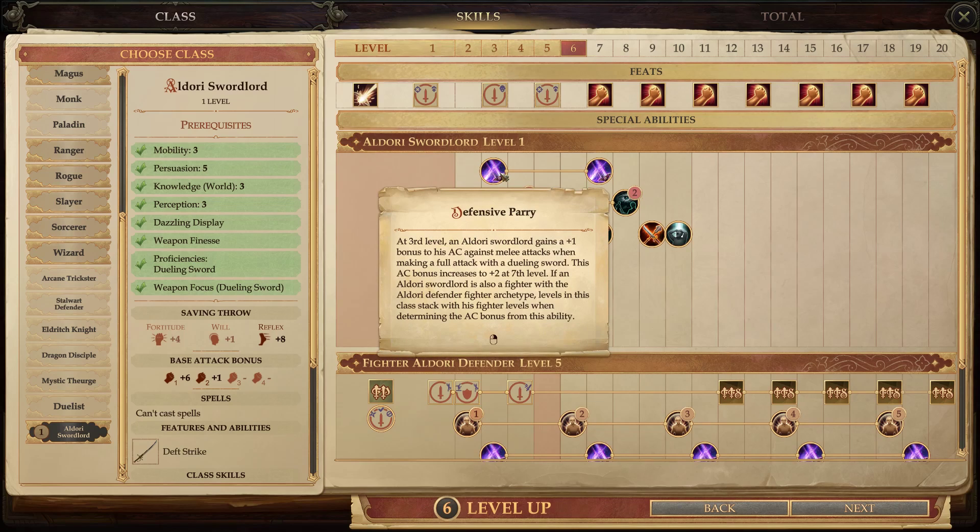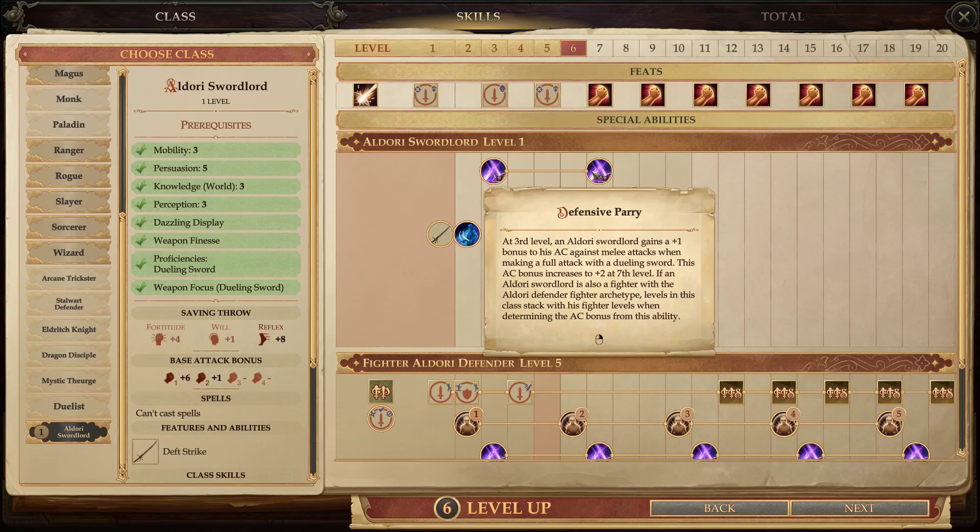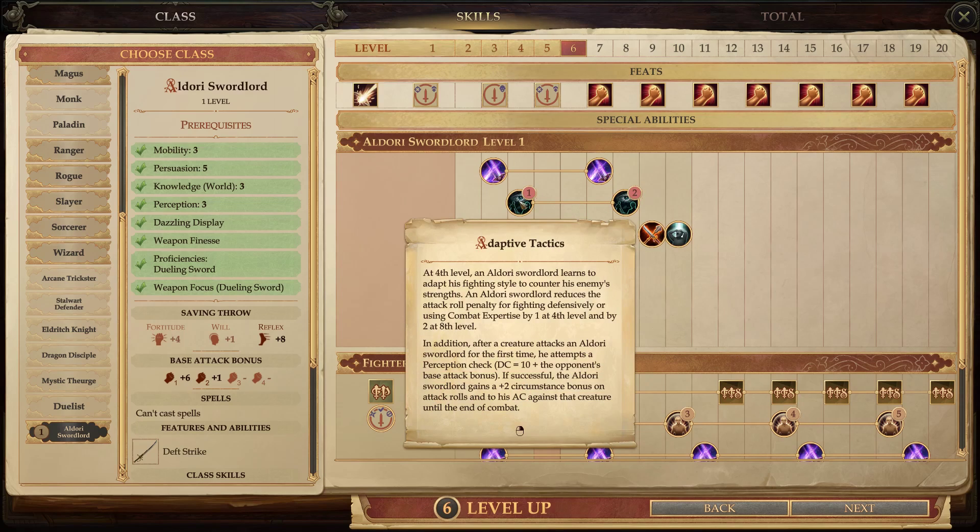At level 3, Defensive Parry: the Aldori Sword Lord gains a plus one bonus to armor class against melee attacks when making a full attack with a dueling sword, increasing to plus two at level 7. Levels in this class also stack with Fighter levels when determining the AC bonus from this ability — so Aldori Defender stacks really well with Sword Lord. At level 4, Adaptive Tactics: the Sword Lord reduces the attack roll penalty for fighting defensively or using Combat Expertise by one at level 4 and by two at level 8. Additionally, after a creature attacks the Sword Lord for the first time, he attempts a Perception check — DC 10 plus opponent's base attack bonus — and if successful, gains a plus two circumstance bonus on attack rolls and AC against that creature until end of combat.